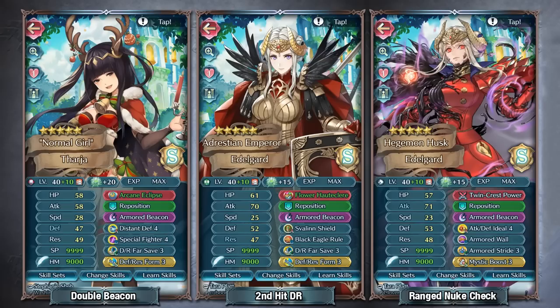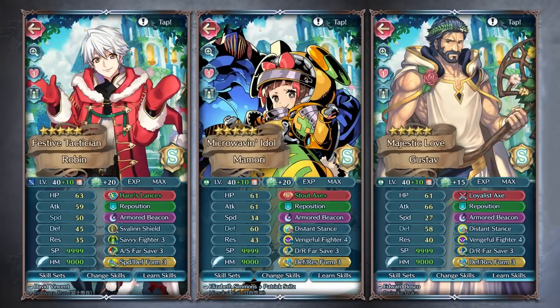With Fallen Edelgard, one of her better niches is triple Galeforce, although it has fallen down recently because she can't reliably one-shot a lot of things. Rather than going full Galeforce, you could have her still be a player-phase menace but also have a check against units that pierce through her damage reduction — most of which are ranged. I don't think it's a bad idea to run Armored Beacon on Fallen Edelgard, especially since you get damage output from it even if it's 10 less.